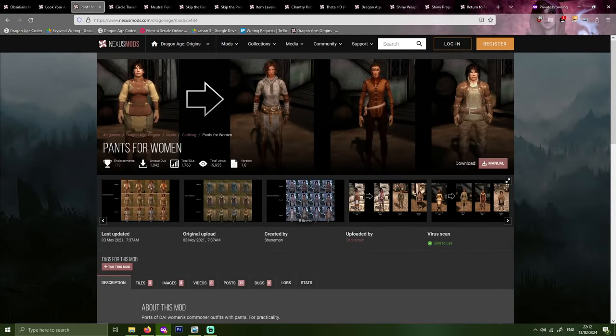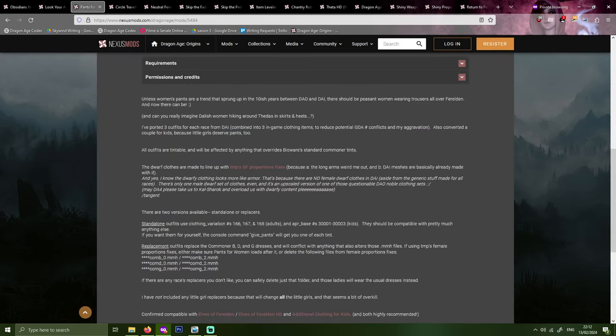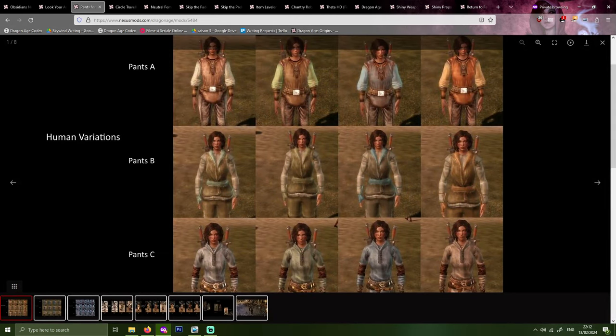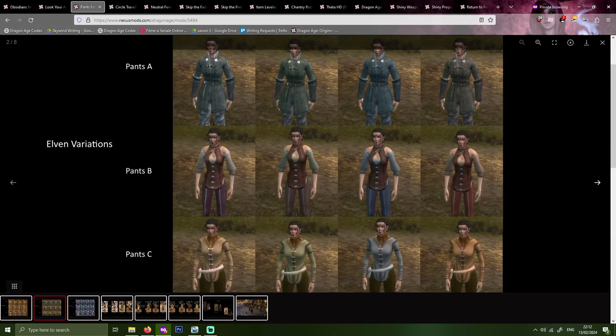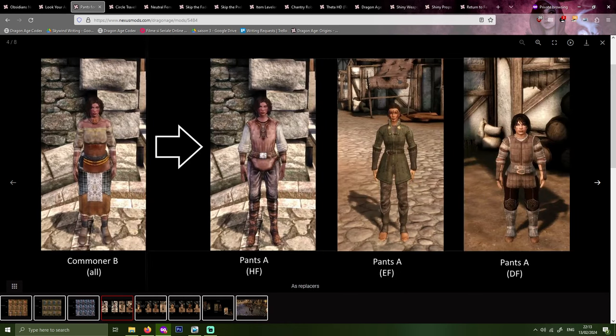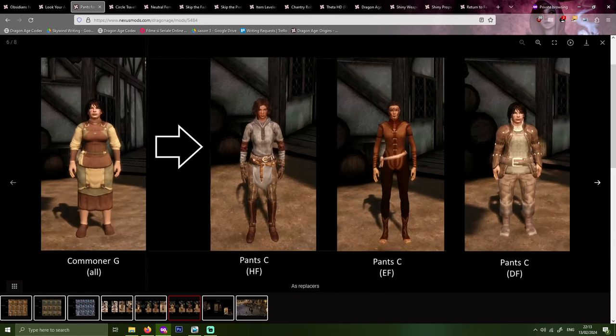Next, Pants for Women by Shanama. I was really bugged by the fact that there was no commoner clothing for women that included pants — everything was skirts, and often really ugly skirts too. This mod ports women's outfits with pants from Dragon Age Inquisition. There are three in-game clothing items and some converted for children too, because in the modder's own words, little girls deserve pants too. I personally use the replacement version to replace some of the base game commoner dresses.